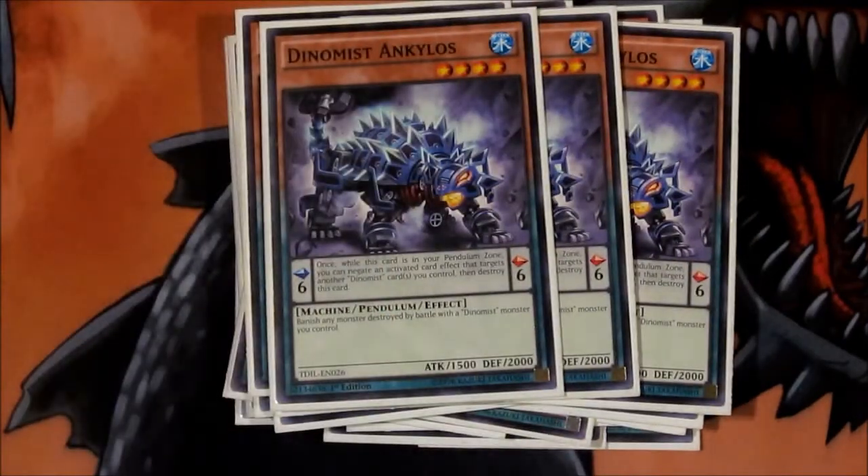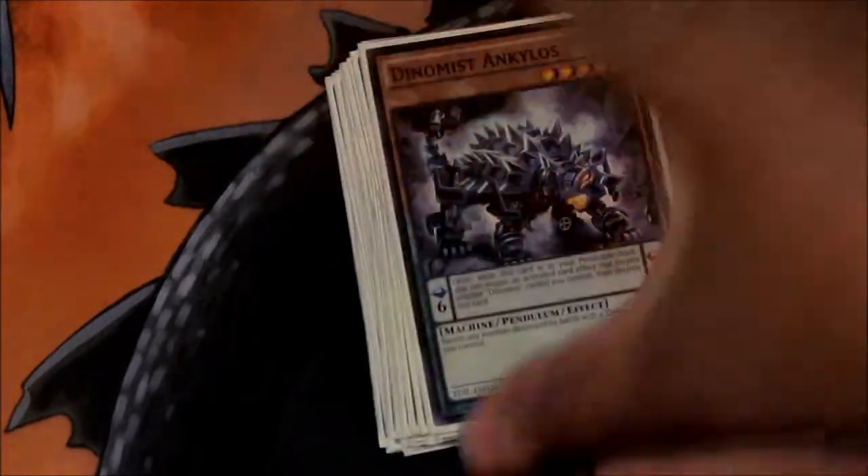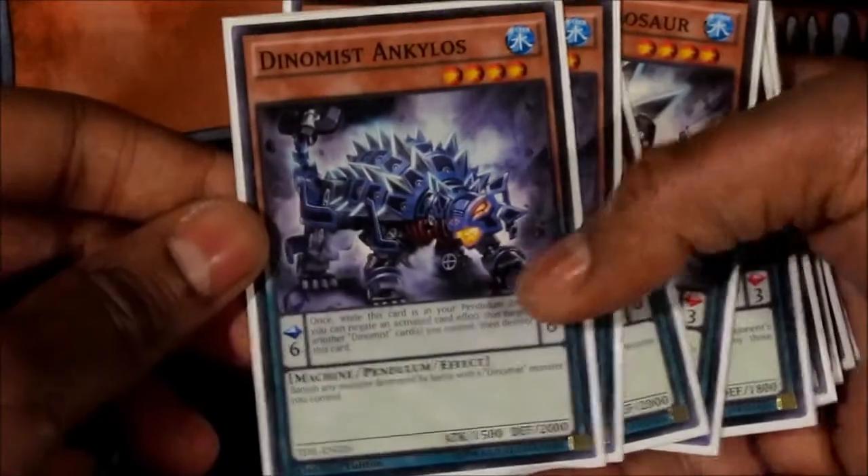And lastly for the Dynamis lineup, three Ankylosaur. A lot of people are going to be relying on this card because it's basically a Macro Cosmos during the battle phase — whatever monsters your Dynamis destroy don't go to the Graveyard, they get banished. You can also use it as a bluff, but I like using him for his banishing ability.